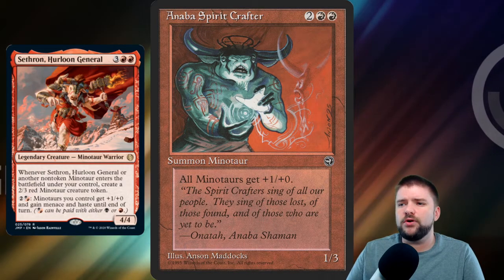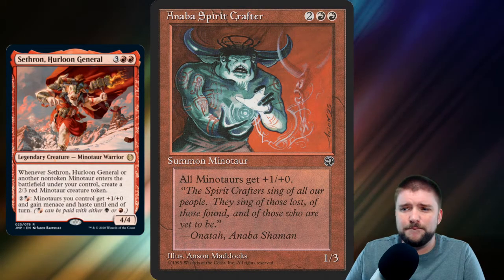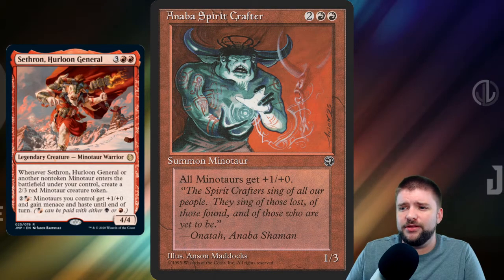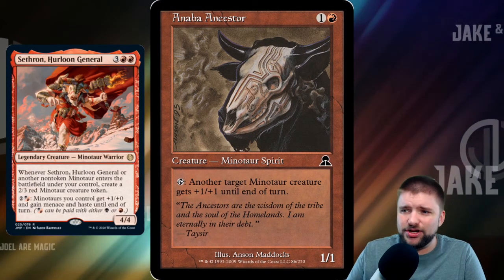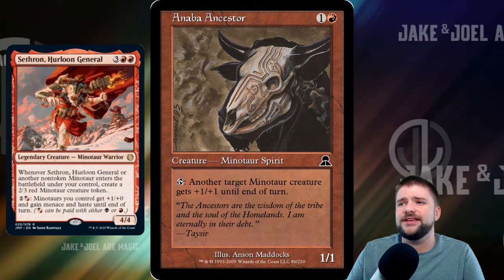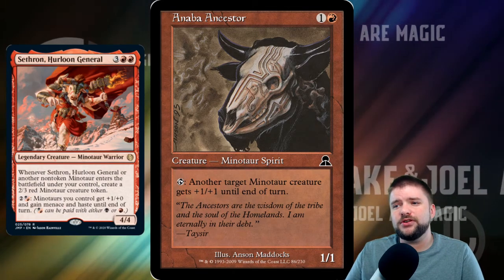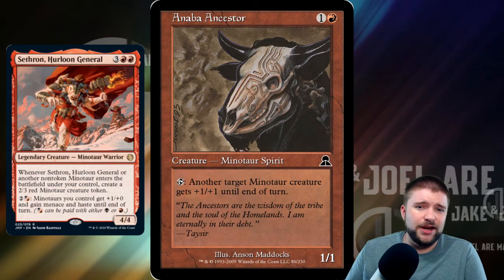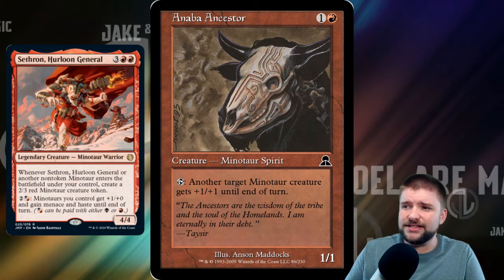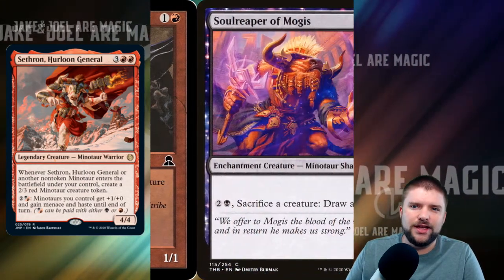Anaba Spirit Crafter is a 4-cost 1/3 that just says all Minotaurs get +1/+0. Awesome art, by the way — this is what I want to see in an old card in our deck. Here's another old card: Anaba Ancestor, a 2-cost 1/1 Minotaur Spirit. Tap it and another target Minotaur creature gets +1/+1 until end of turn. Not huge, but it could come in handy. It's got a place in our 26 Minotaurs in the Sethron deck.